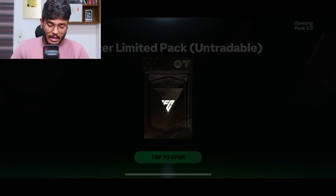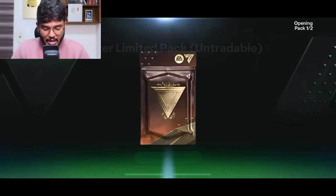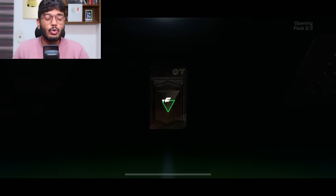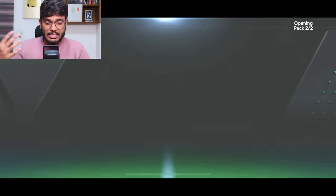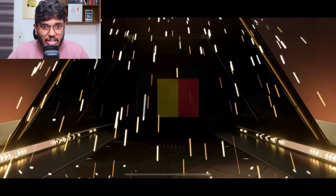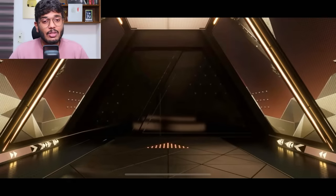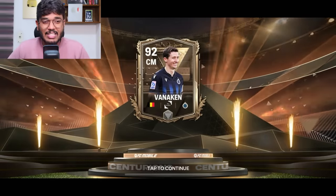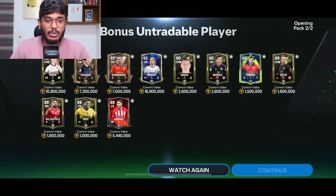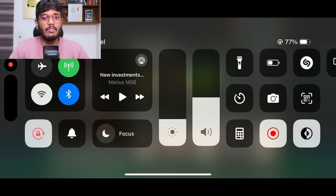Before the main pack opening, here's a pack I opened this morning - a limited pack costing 1500 FC points with two guaranteed 92 to 97 untradable Centurions players. I thought one might be KDB but unfortunately there's no KDB Centurions card - it's Van Aaken. The best pull was a 93, which is one of the worst packs I've had with untradable players. Very disappointed.